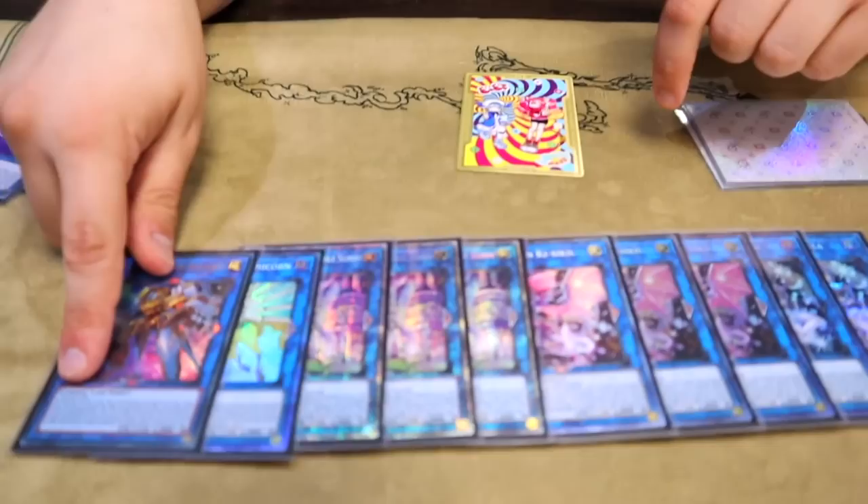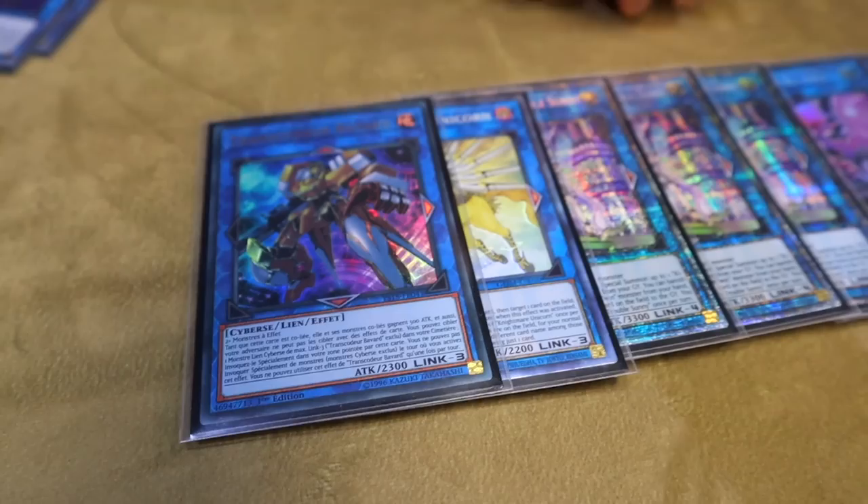And then the last Link monster is the one copy of Transcode Talker. Going second, any twin plus an extender gets you to Unicorn to shuffle back the Mirror Jade and then gets you to Trouble Sunny. Make sure you are interacting with your opponent at the right time — if you're throwing things at them at the inopportune time it's not going to make a difference.